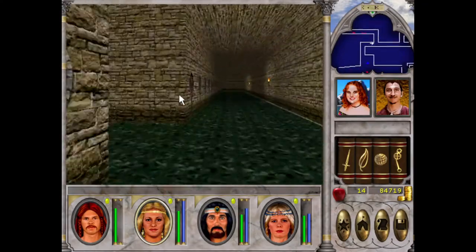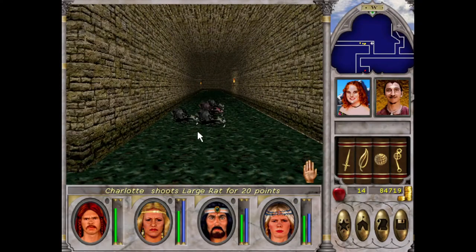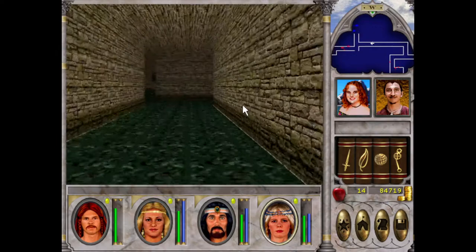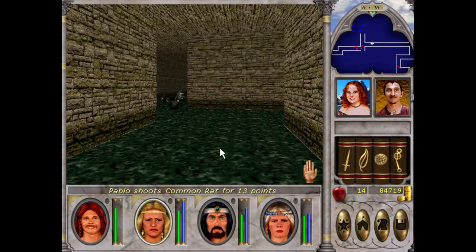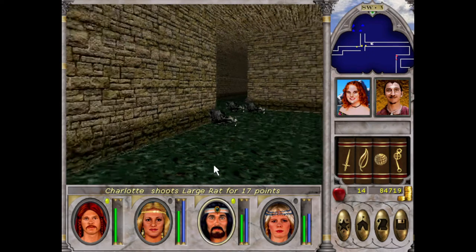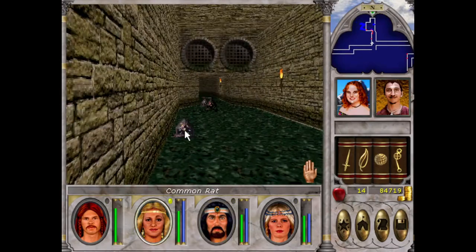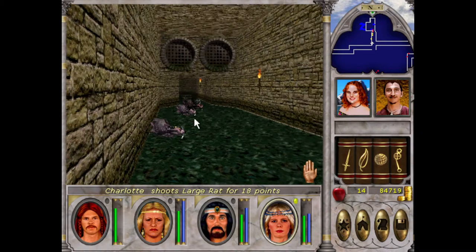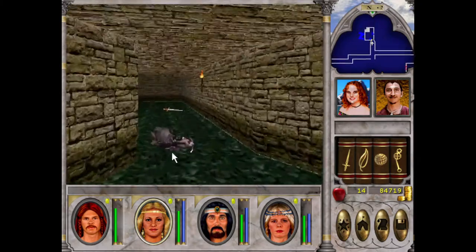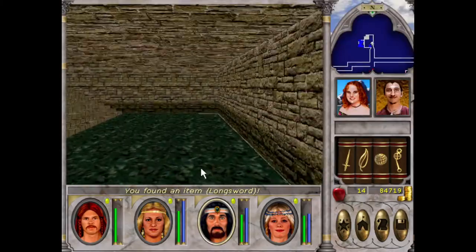Ah yes, I remember that bit. We'll go this way first. Good old rat — so satisfying taking them out now, how strong we are. I love how rats are just your common first enemy in any RPG. In Might and Magic 7 as well — you start off on an island, you complete a quest, get off the island and whatnot.